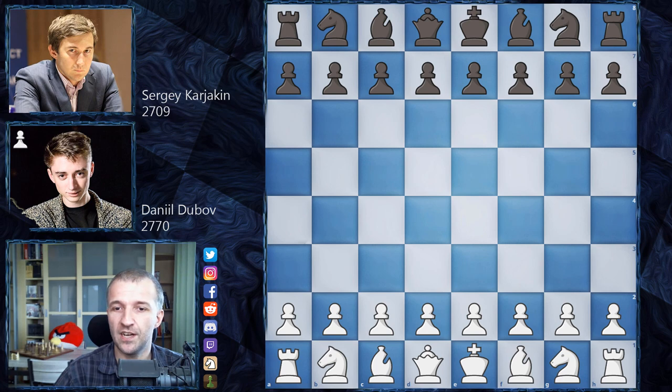Karyakin is ranked 2709, making him 33rd in the world, and he's going to play as black. Just to let you know, Sergei Karyakin after the first round of the tournament — after the round robin — was number two in the whole tournament, just half a point behind Hikaru Nakamura. So really well played by Sergei. Daniel Dubov after day two was not even sure if he'd qualify, but in the last day he won against Magnus Carlsen and just managed to qualify. So very interesting game.